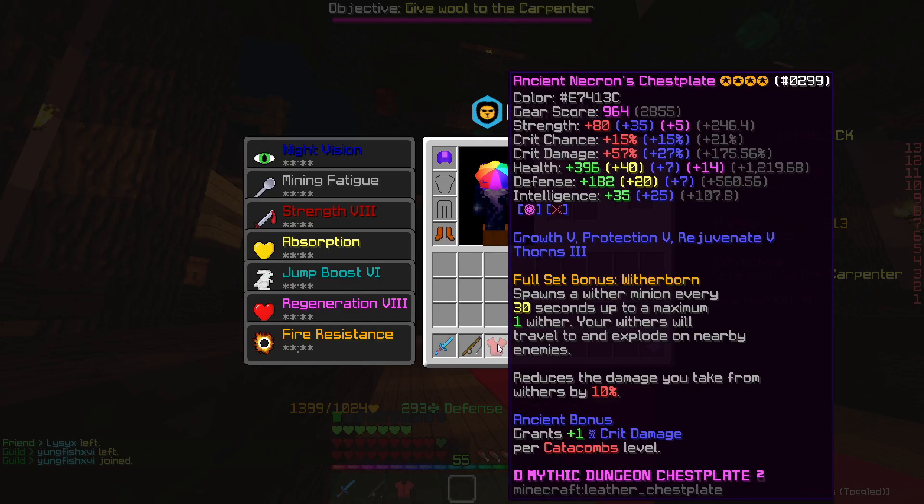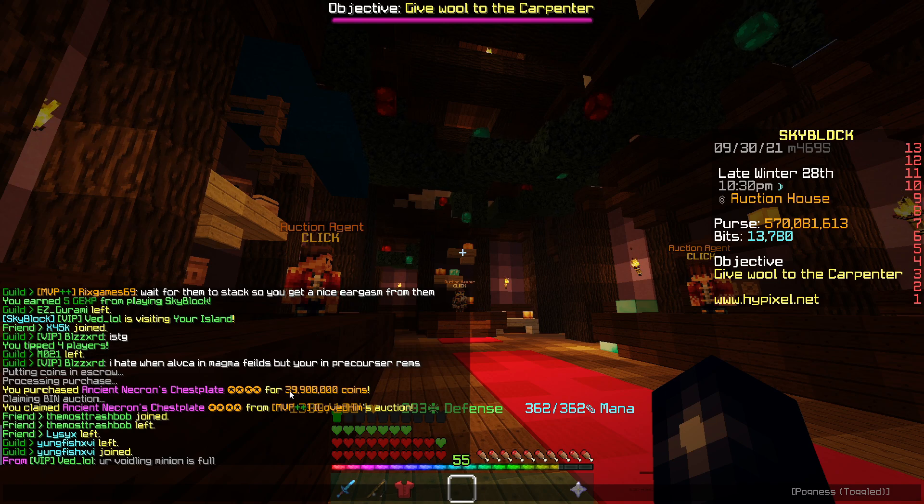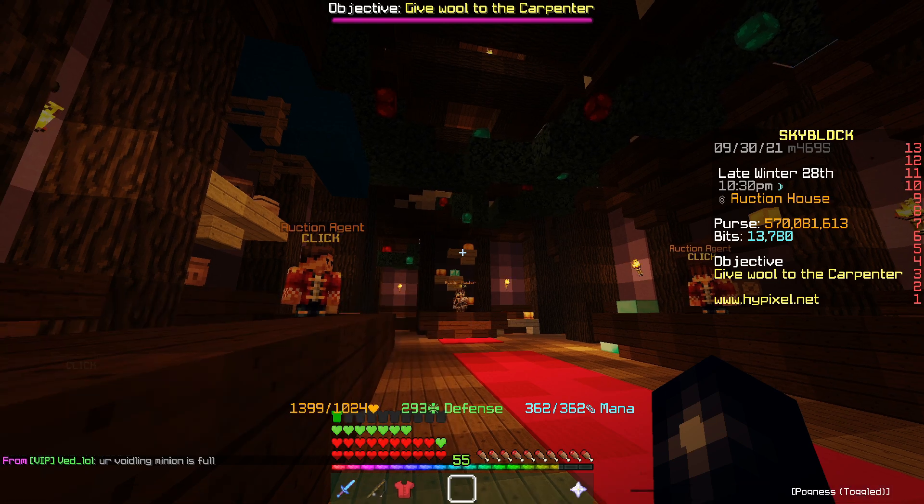So the first flip of the video is this Necron chestplate. It is 4-star ancient, recombobulated, hot potatoed, with strength and health gemstones on it. We picked it up for 39.9 million, and we can sell this on for about 42.5 million, somewhere around that sort of area.